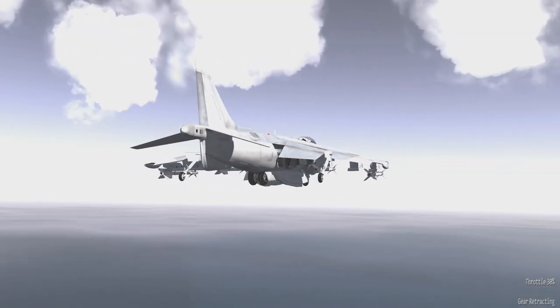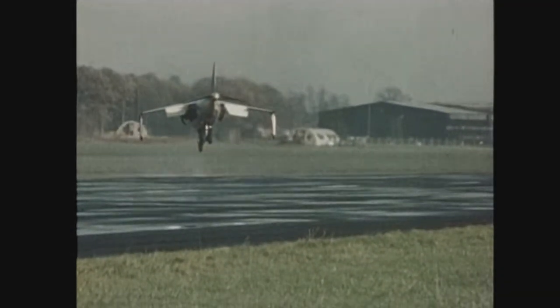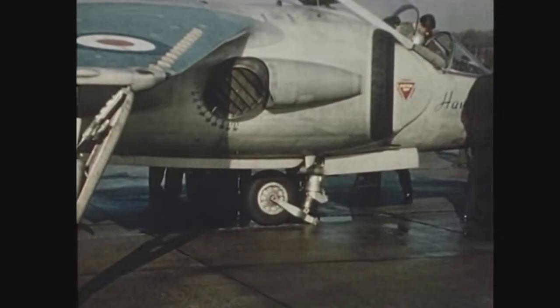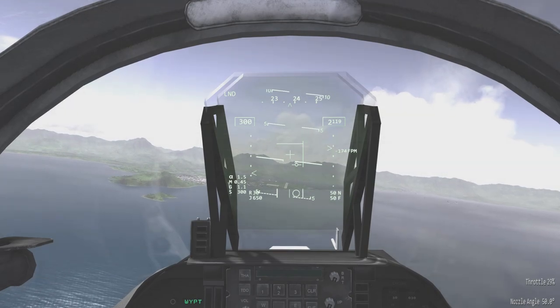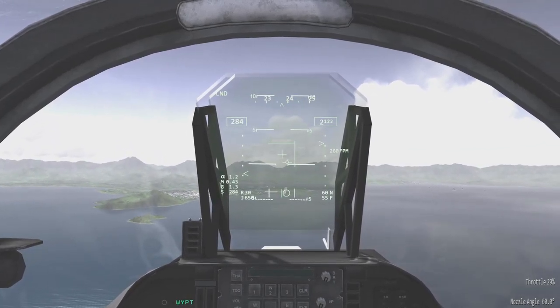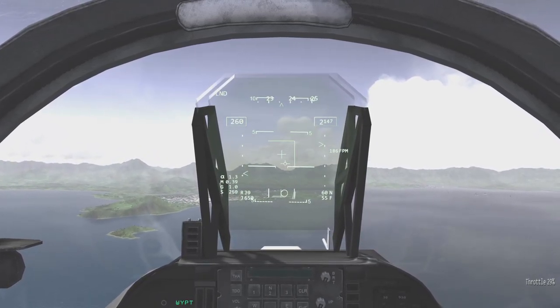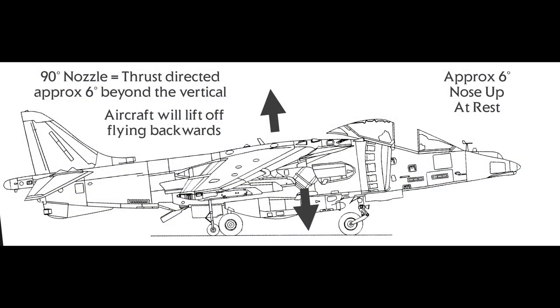Like any aircraft, even in the Harrier, you want to land with the main gear first — bad things can happen if you land with the nose gear first. So because of this, the Harrier hovers and lands with about 8 degrees nose up, hence the reason why the hover stop position is 82 degrees of nozzle — 90 degrees minus 8 degrees. So basically, even though the nozzles are at 82 degrees, they are actually pointing straight down towards the ground. This image demonstrates the nozzle angle in relation to the aircraft's attitude. If you were to take off or land with 90 degrees of nozzle with the nose lifted up appropriately, you would in fact be flying backwards.